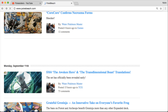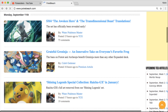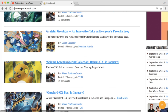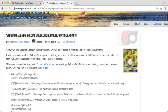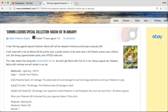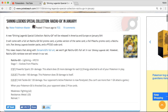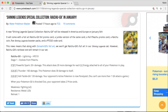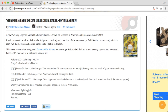Sorry that kind of took longer than I expected, but I hadn't looked at them yet. Here is a Shining Legends Collection Raichu GX coming in January. It's going to be a collection box that will come with a full art Raichu GX foil promo card and a jumbo version of the same card. So this card won't be in our set, but there's a look at it — very cool looking.